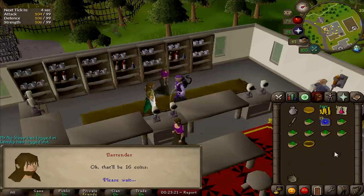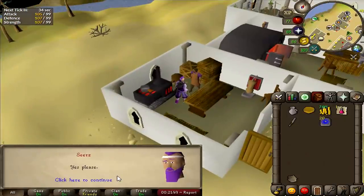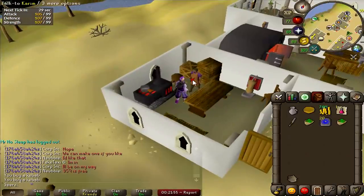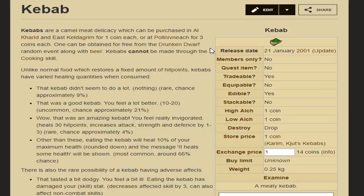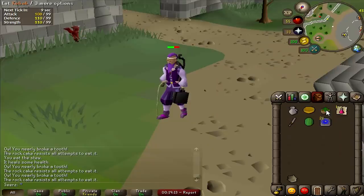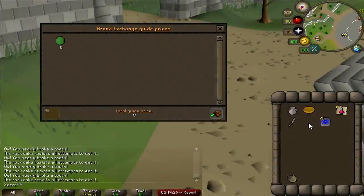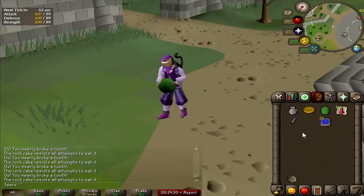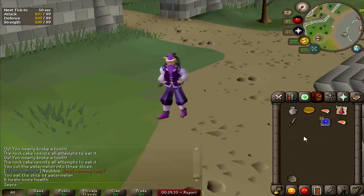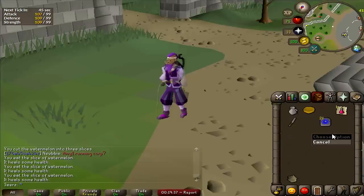Next up: kebabs. They are 14 GP on the GE but you can go to Al Kharid and buy them for one gold each from this guy right here. The cool thing about the kebab is it's random based on your current health and HP level - it's a little confusing but I'll pull up a chart. Definitely get these if you're straight out of Lumbridge. And the final and best food item: watermelon. Take a knife to it, get three pieces, five HP each - that's like a monkfish in one inventory for less than 10 GP. Bet you're wondering why you ever spent mills on monkfish and lobsters.